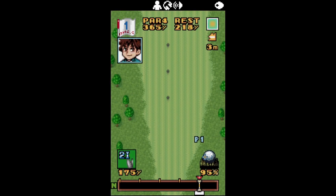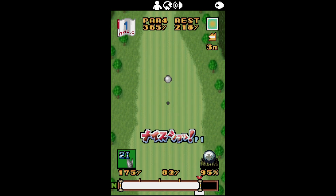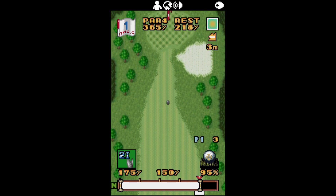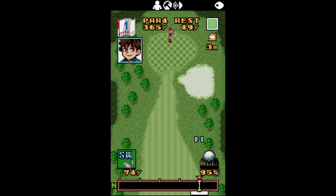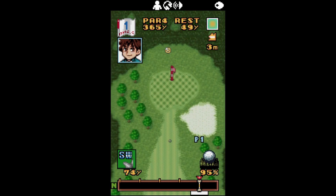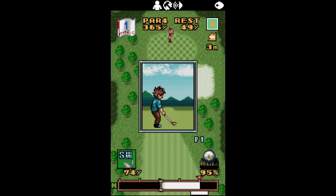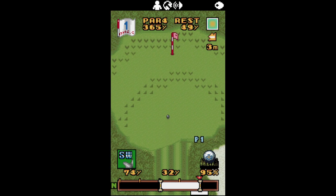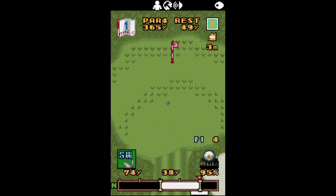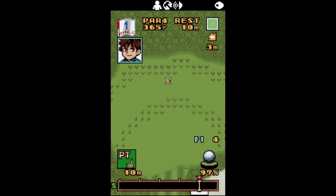I'm going to choose a two iron this time. I think what you have to do is get it dead on the red as the power meter comes back down the perimeter — that gives you a more accurate shot. We're close to where the flag is now, so we're going to need something a lot shorter — maybe an SW, not too much power. There it goes into a zoomed-in view because we're now on the bit where the flag is.